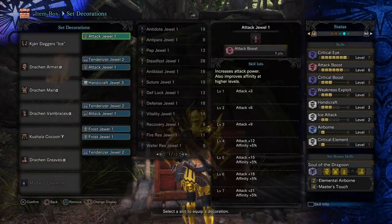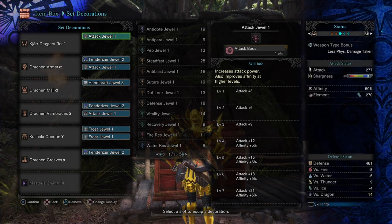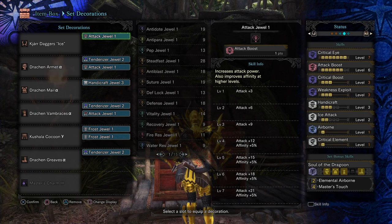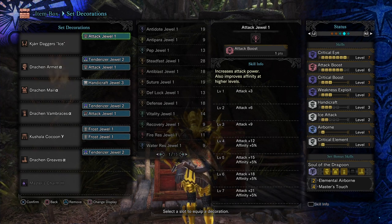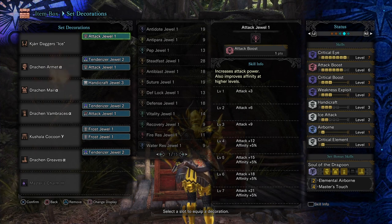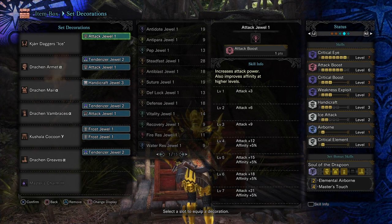Next up, we've got the Jar of Daggers Ice. For these, you need Handicraft to get white sharpness — you only need two levels to get white, but I put in three so it'll have an extra couple hits. We've got 50% Affinity, and then factoring in Tenderizer we've got 100% against weak spots — and her Horns are weak spots. You can hit her Horns quite a few times with the Dual Blades; in fact, I think it's more times than the Greatsword, Longsword, or any other melee weapon can hit them, since you do more hits, though they do more damage per hit.